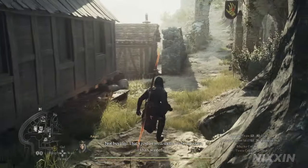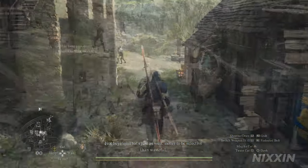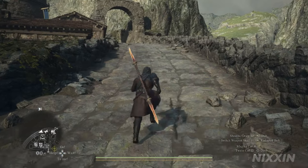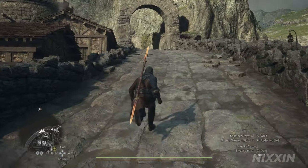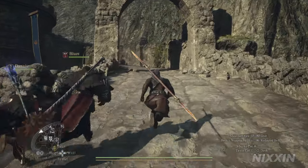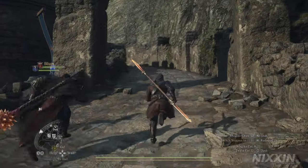After buying the mask, we can head towards Battahl. Just going this way to the border gate. Please note that you will have to reach a certain point of the main story to be able to cross the gate. So if the gate is closed for you, keep doing the quest from Captain Brant until you get a permit.